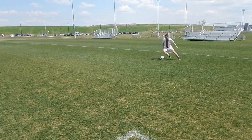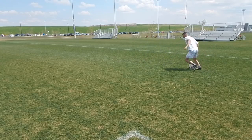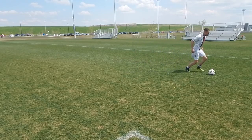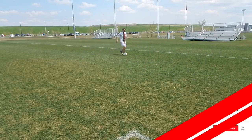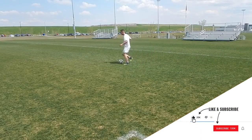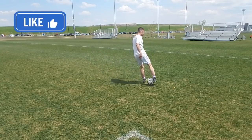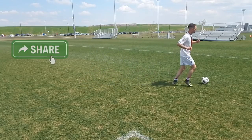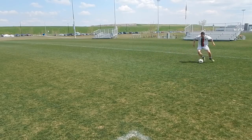The best dribblers dribble with a low center of gravity. They get low to the ground, their touches are sharp, they change direction quickly. Most players when they're on the ball are too upright. There's no bend in their knees, they don't get low to the ground, they can't protect the ball, they can't shield the ball. Obviously this is very overemphasized, but this is how most players turn and dribble.